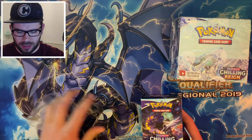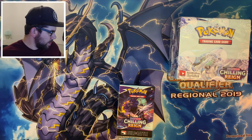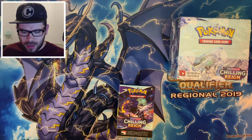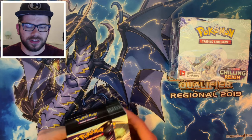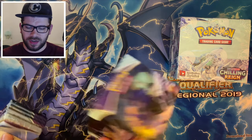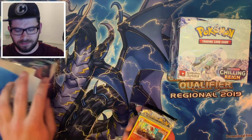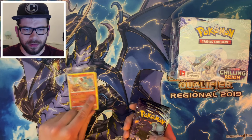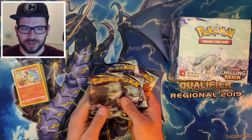So what cards are in Chilling Reign? Truthfully, I haven't done a lot of research into it — it's not something I was going to invest in. But I do know there's the Galarian Birds, there's the Calyrex Ice Form and Shadow Form. Shadow Rider Calyrex, I think it's called. I think that's the better one of the two. So you get a nice little deck box thing here. It appears we got the Cinderace promo in this one, unfortunately. And of course we got four packs of Chilling Reign.